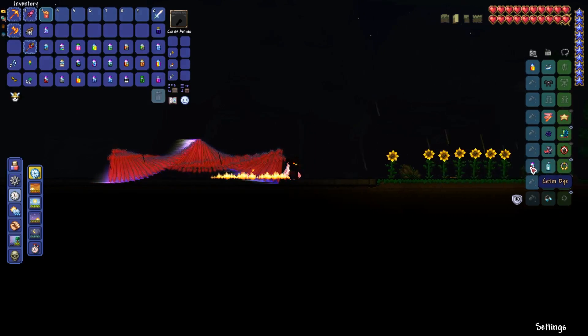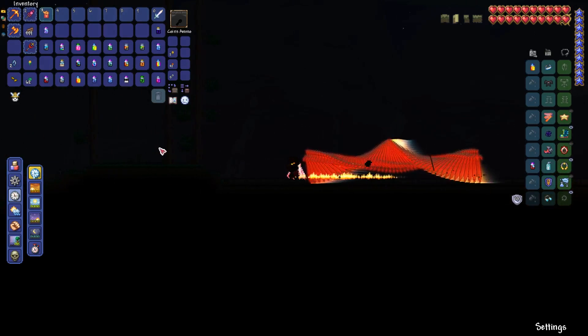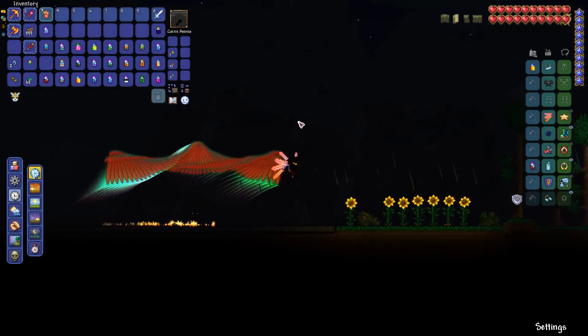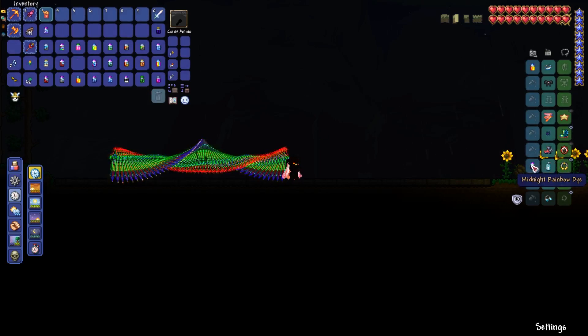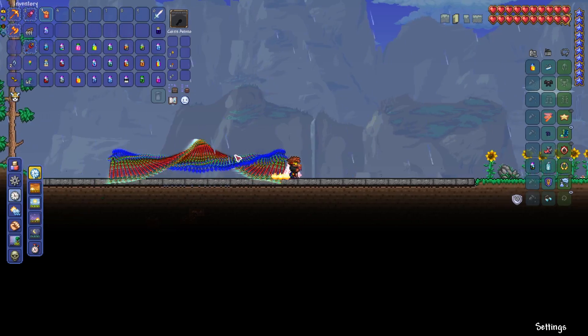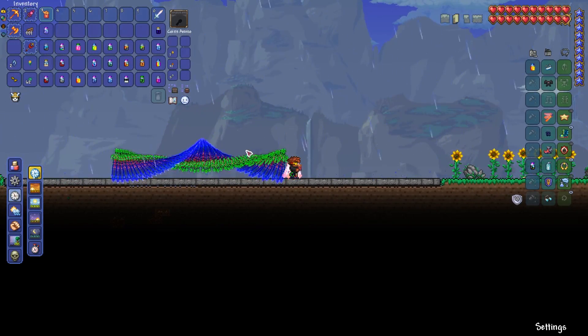Grim Dye is another cool one - turns everything red. I will attack one or two bosses with some of my favorite dye patterns at the end, because I think that's definitely something I'll get comments about. Let's run along to Reflective Dye - this one's nothing too special. It makes it have a bit of a bevel or stroke around the edges - I'm using Photoshop terms. This is a cool one - this is a gosh darn Echo Dye. This is a good one. It looks very intense.